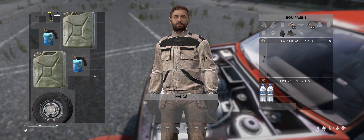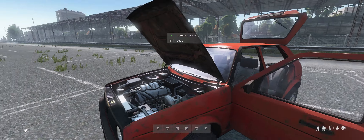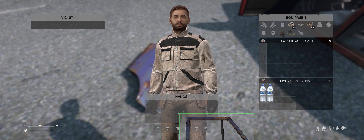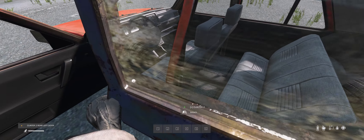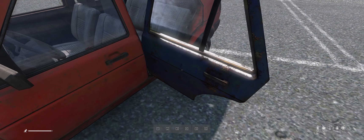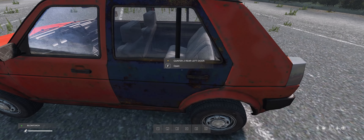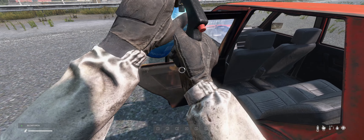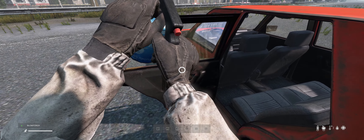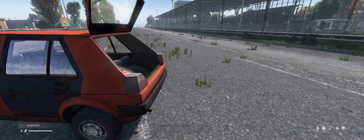Now I'll attach some of the panels I've got around here. I've got a hood — I can put that on. I've got a door — I can put that on. You can see this door is a bit beaten up, badly damaged, but it'll go on the car. You can put them on this way too. If you wanted to fix that door up, you can do that as well — you get a blowtorch. The door's got to be open and you can repair it. You'll see now that the door is just damaged. I could get it back up to worn, but that'll do for now.